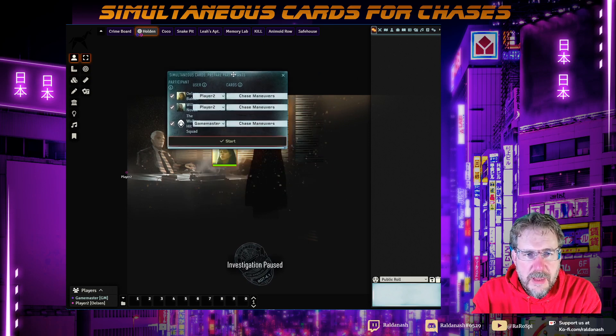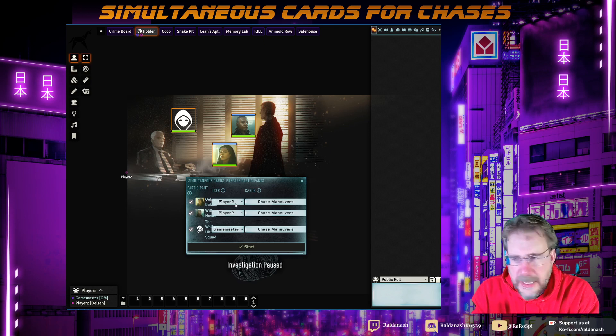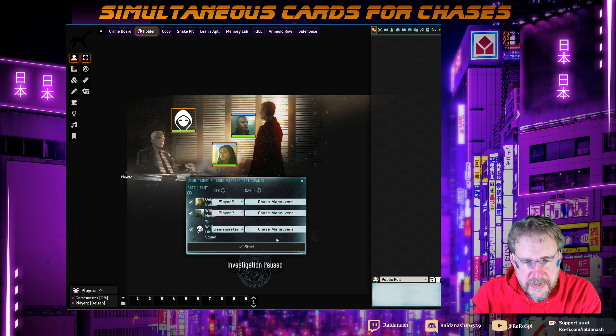And what happens is you get this pop-up. I'm not quite sure what happens with the layout here, but you can work with it. You can see that both the characters, Olsen and Novak, are actually owned by Player 2, and the Game Master owns this one. So I can say whether these people are included or not, whether they have to select a card, and who selects for them. It's all pre-populated — you don't have to fiddle about with it.